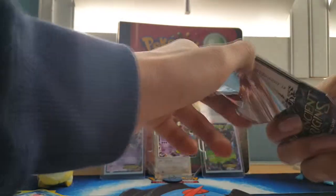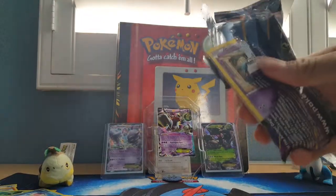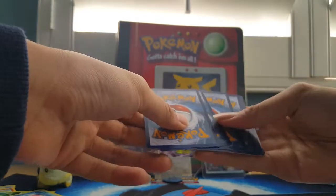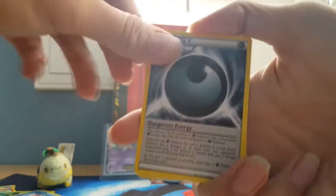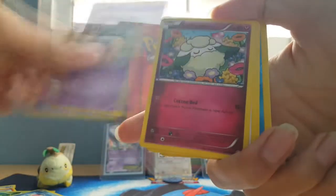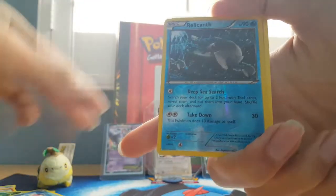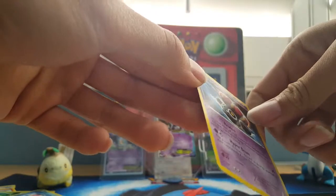Let's hope we actually get some EX rare from our last Ancient Origins. Code card facing backwards — what do you expect? We got ourselves a Dangerous Energy, Clefairy, Ampharos Spirit Link, Golett, Cottonee, Larvesta, Meowth, Bunnelby. Our reverse rare is a Relicanth, which is a common. And our rare is a Claydol, non-holo.